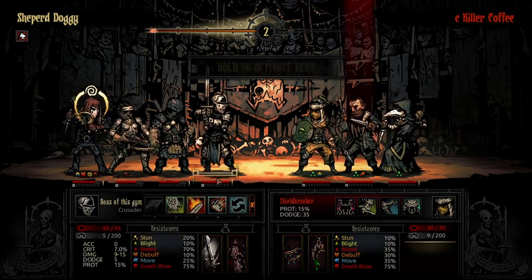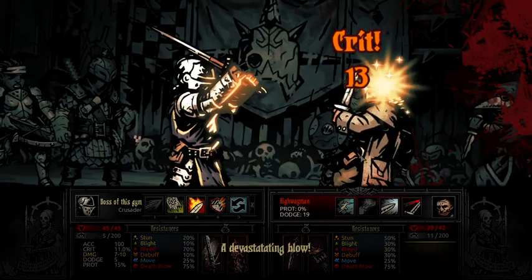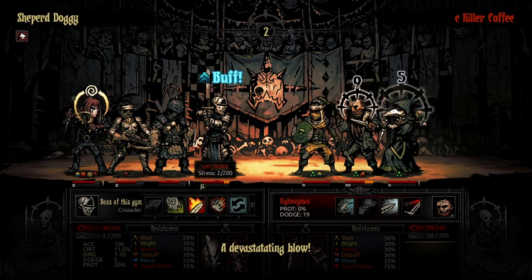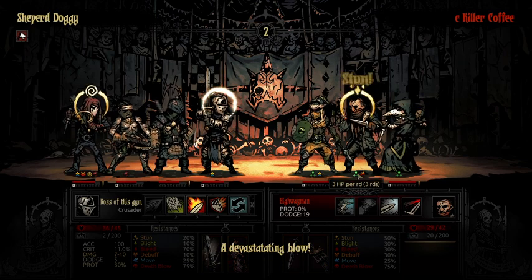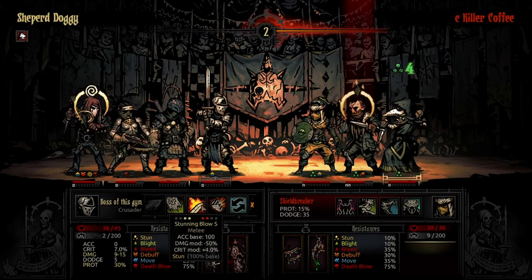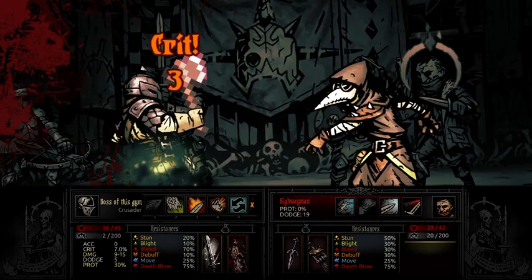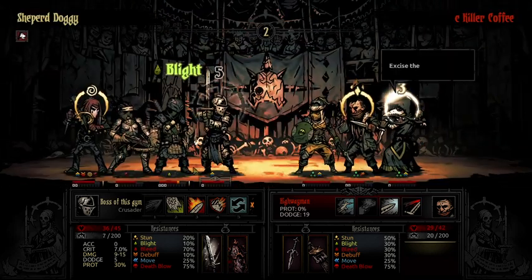The Arbalest has very high base move resist of 50. We're gonna use Stunning Blow on this Highwayman. We take a riposte, but the Crusader is a tanky boy — we can take that riposte. You don't want to use Stunning Blow on a character that has two turns of riposte left, because he's just gonna click off that stun and still have a riposte.